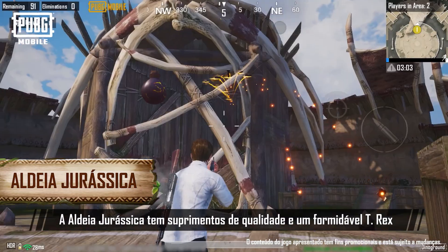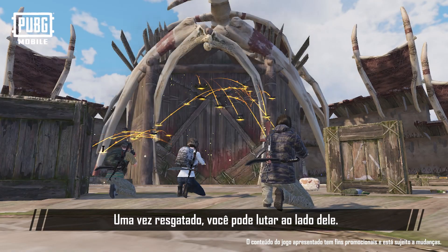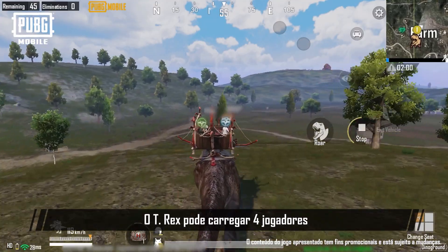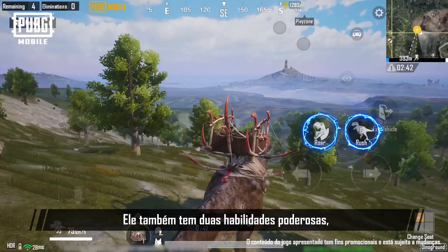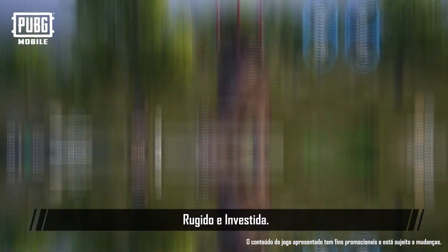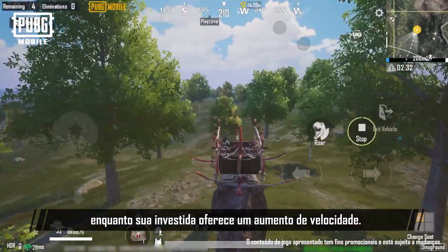The Dino Settlement has quality supplies and a formidable T-Rex that needs rescuing. Once rescued, you can fight alongside it. The T-Rex can carry four players and traverse through river terrain. It also has two powerful skills — roar and dash. The T-Rex's roar can cause damage and screen shake, while its dash gives it a speed boost.